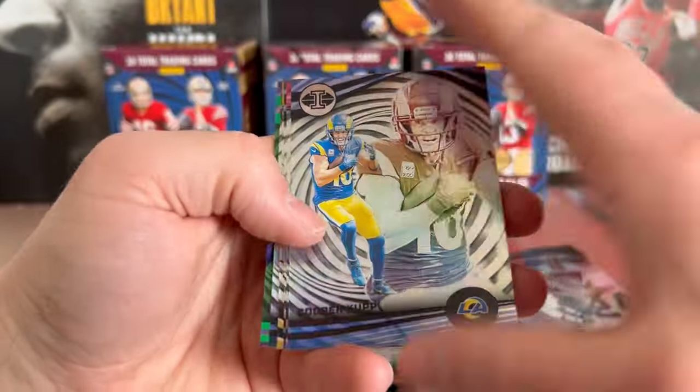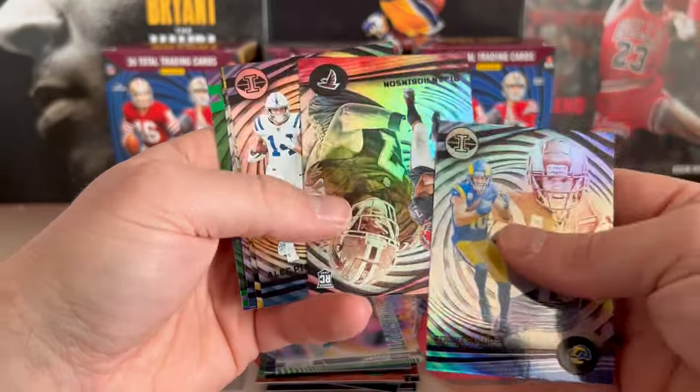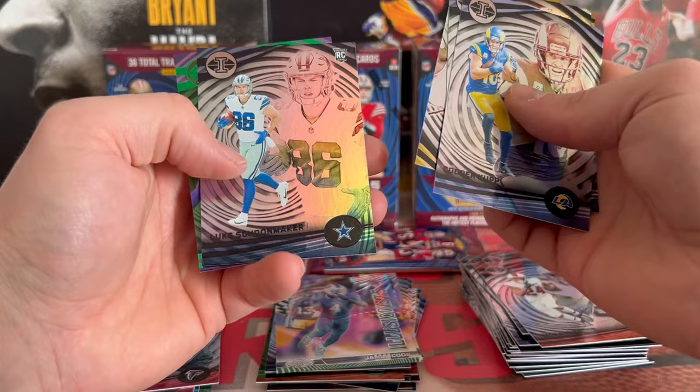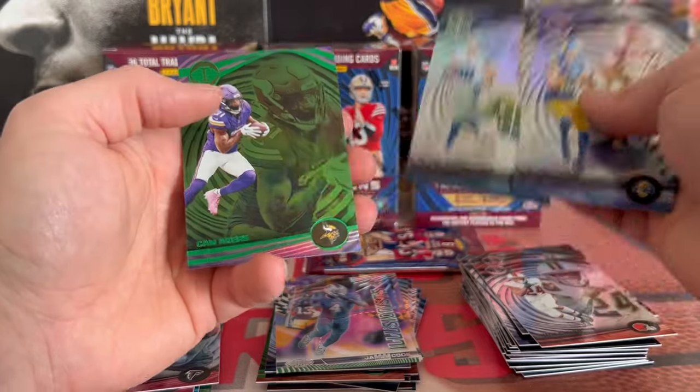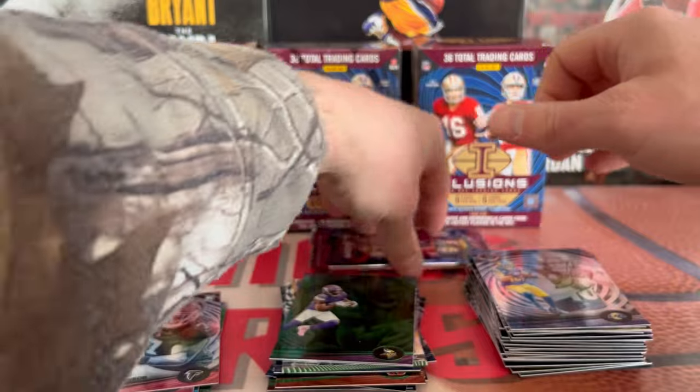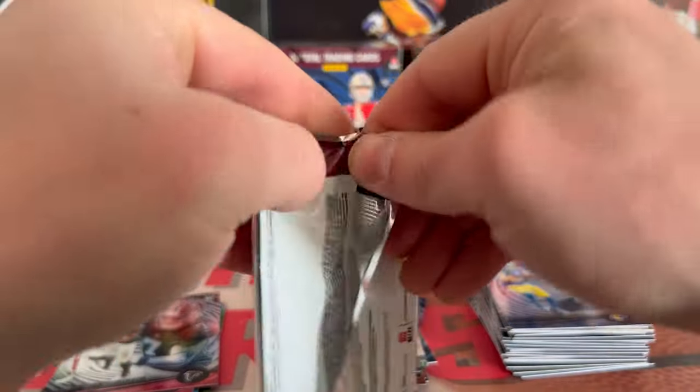All right, where's CJ Stroud? We got a Cooper Kupp, Bijan, Alec Pierce, we got Naji, Schoonmaker and a Cam Acres on the green. All right, last pack here — these packs open way too easy.